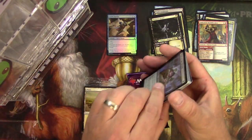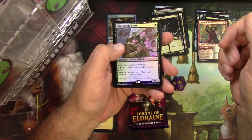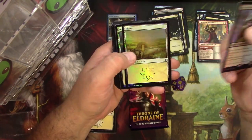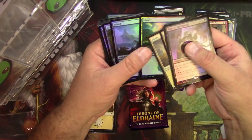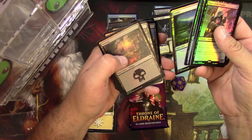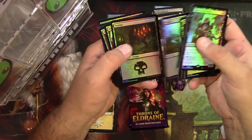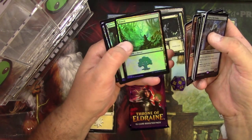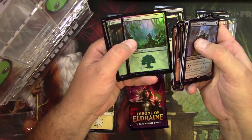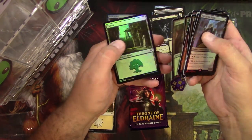Piper of the Swarm as the bundle promo, and you also get some foil basic lands — that's cool. Three of each art, and four Islands. These are great — I'm happy they're giving these out instead of just a full bundle of non-foil basic lands. It's a nice little bit of value.